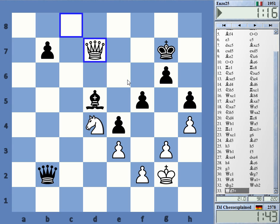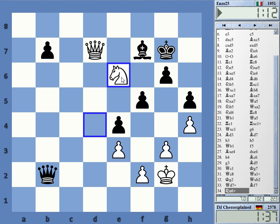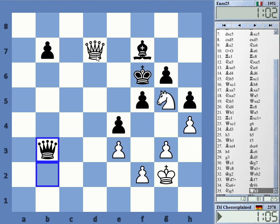Check. Bishop f7, knight e6, check. I don't see a win at the moment — absolutely not. Knight g5, knight g5. So go bishop g8, I think. And then queen check there, check there. It looks terrible, but where is the mate? I don't see the mate, but it still looks right.